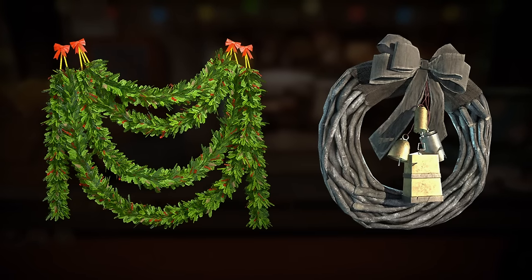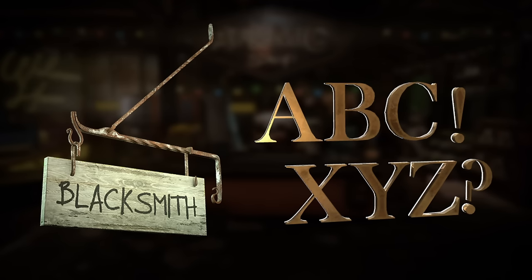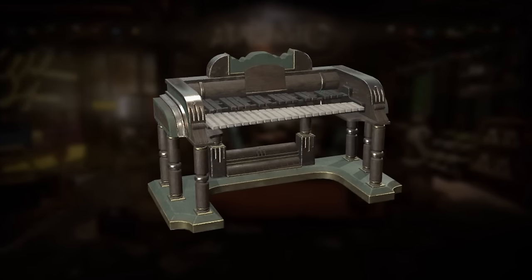Finishing up, we have a series of wall decor items with the holiday garland, broken bell wreath, blacksmith sign, and backlit letters set. The xylophone is the latest instrument coming to your camp. Finally for today, we have the newest camp shelter — the High Stakes.